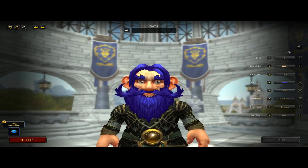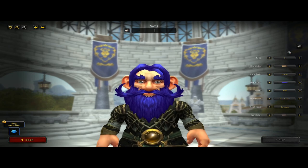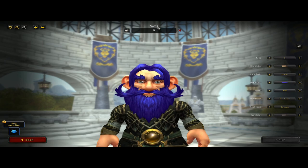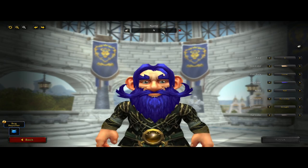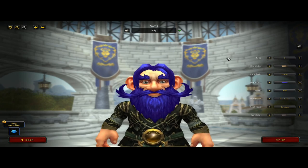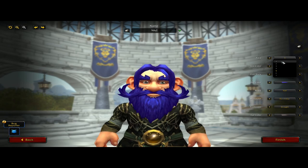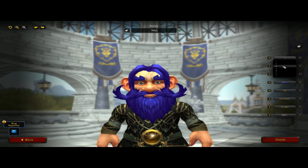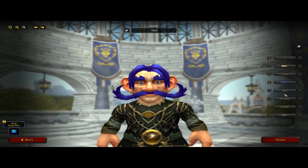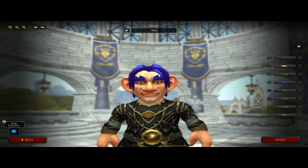Oh, they have just nothing — this is all they have. I mean, what more can you really do with a gnome? You can give them piercings. Okay, that's it. They actually do not have much. Get rid of his facial hair so you can see that stuff — beard: none, mustache: down to none.